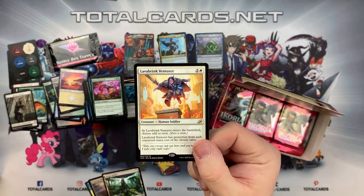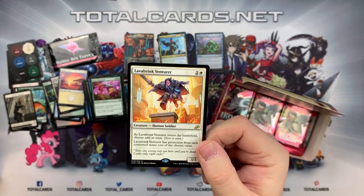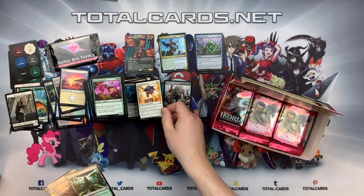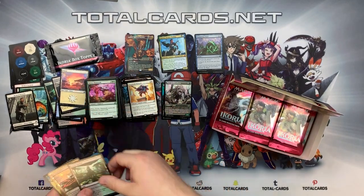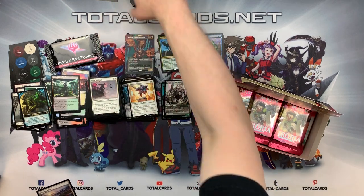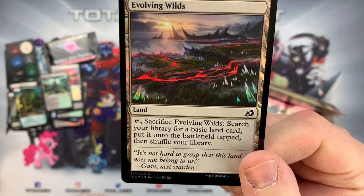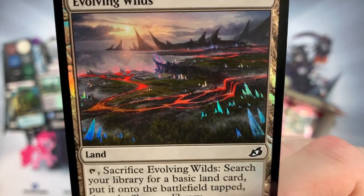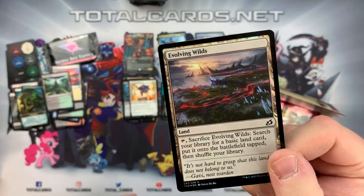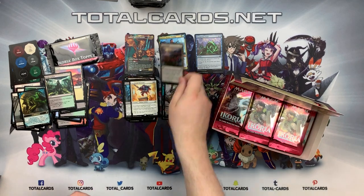We've got Lavabrink Venturer - enters the battlefield, choose Odd or Even, and Lavabrink Venturer has protection from each permanent with a converted mana cost of the chosen value. Like it! We also got a foil - our Evolving Wilds. Look at that art, it's gorgeous. I love how the crystals shine, kind of gives it that 3D effect.